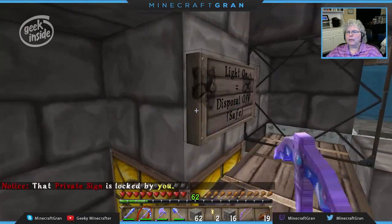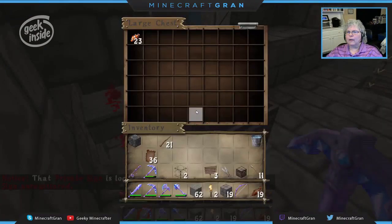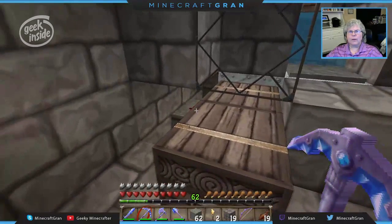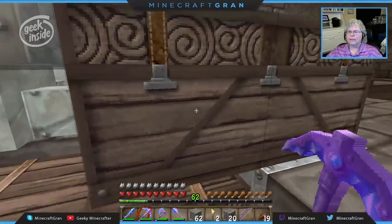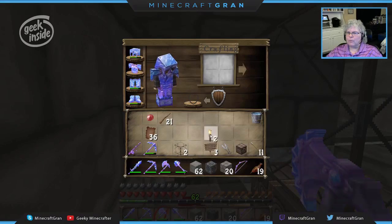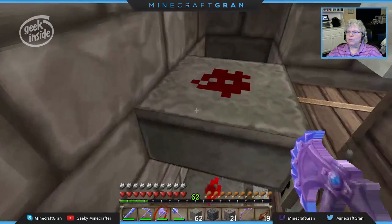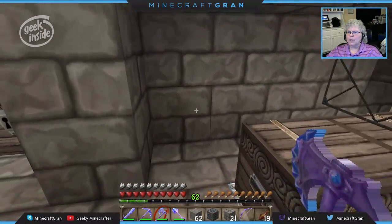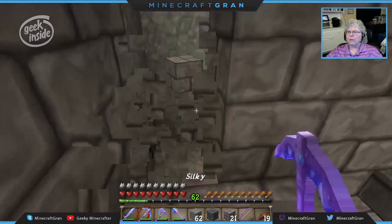What I really need is this redstone lamp one higher. I need to move it all over one so that the light comes in here and it's not touching this block. The ideal would be if the light were here — there's a channel right behind, so that should work.